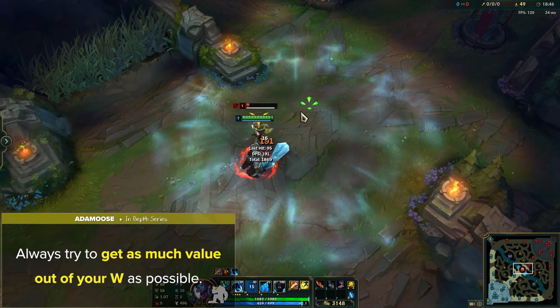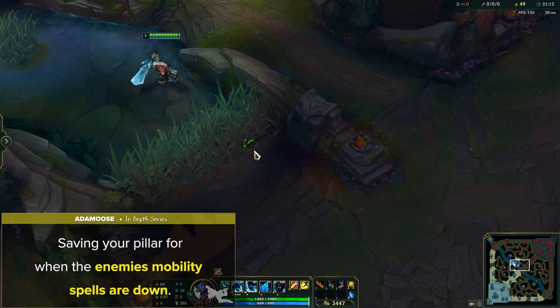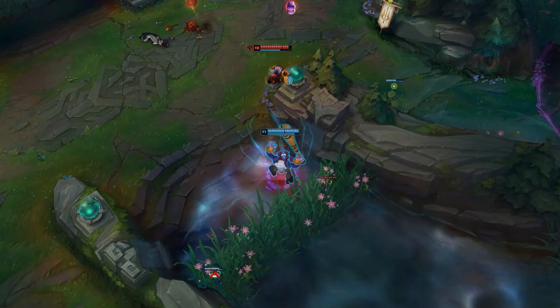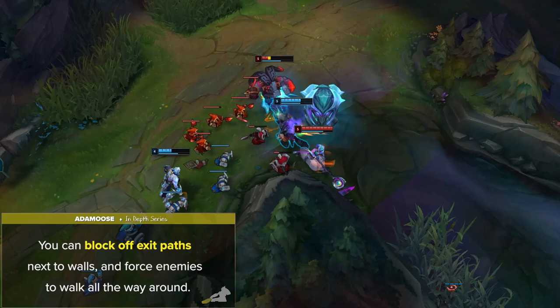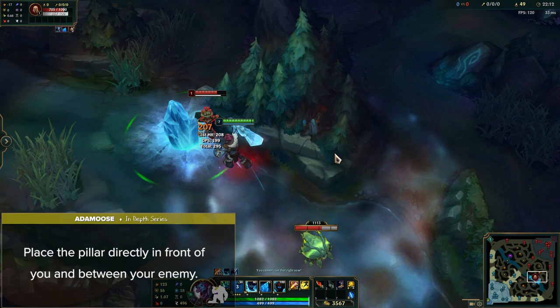Next is knowing how to optimally use Trundle's E. Using this spell properly is one of the main differentiators between a good and bad Trundle. First off is saving your pillar for when the enemy's mobility spells are down — this is crucial since getting around a well-placed pillar with no dashes is extremely annoying. The actual placement of the pillar can be very creative as well. If placed correctly, you can block off exit paths next to walls and force enemies to walk all the way around while also being slowed. This can also be done when enemies are chasing you — you can place the pillar directly in front of you and between your enemy, pushing them back and forcing them to close the distance.